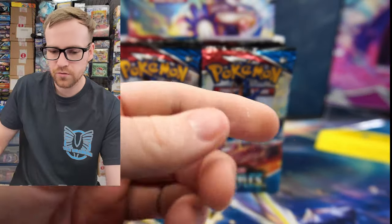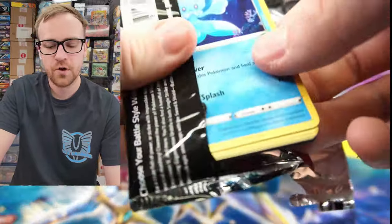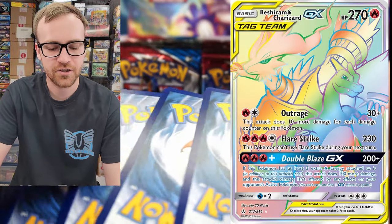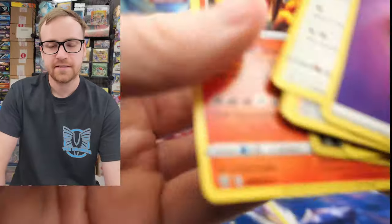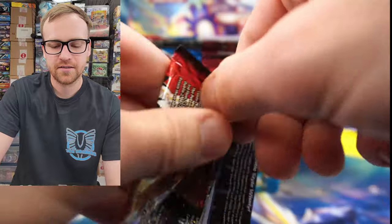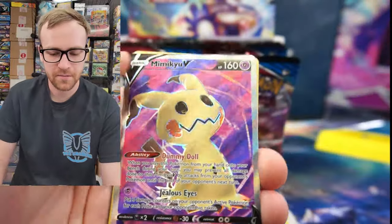The reason why I would compare Battle Styles to Unified Minds is because it just doesn't have an ultimate chase card. If you look at a set like Unbroken Bonds from the Sun and Moon era, it has the Charizard chase card. The Team Up set is so popular because it was the very first set that had the Tag Team GX cards and Altart cards. Battle Styles is the first set that had Altarts for the Sword and Shield era. It doesn't have the best Altarts, but the Sleeping Tyranitar is a really cool one.